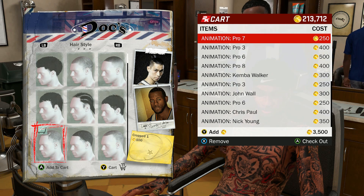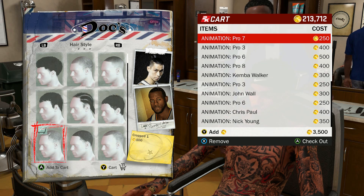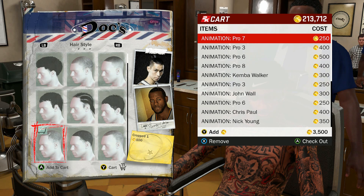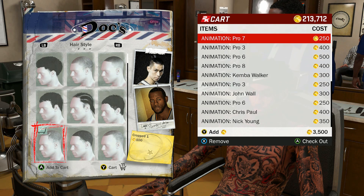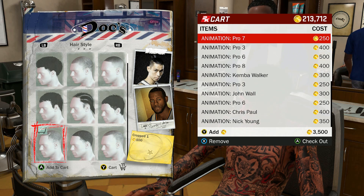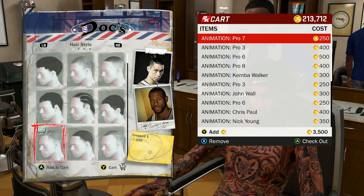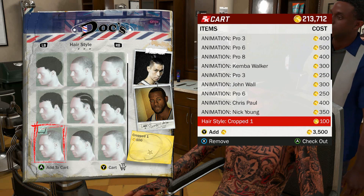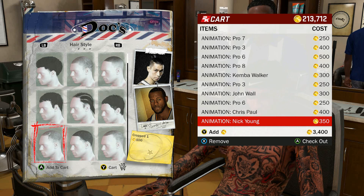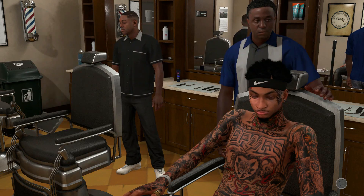Once you go back into 2K, the animations that you want are in your cart. It'll give you a message — your connection to 2K, blah blah, all that bullshit. You will hit Y on the MyCareer file and go to the player that you want all the animations on. Once you go to that player, come straight to Docs. Just put anything in the cart — like I have this random ass haircut that I'm probably not even going to use. Go down to hairstyles, remove it. The shit that you actually want is the fucking animations.